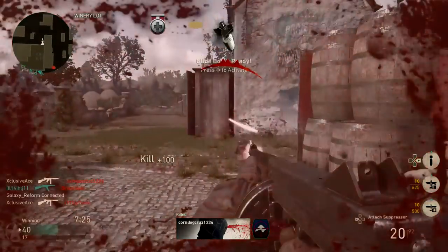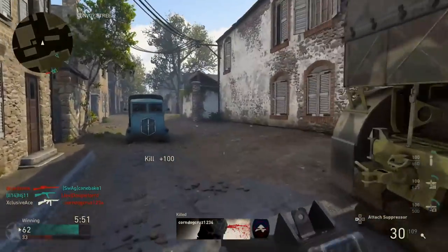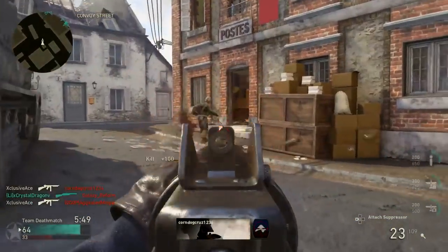For headshots, just like with all the SMGs, don't worry about headshots — getting one single headshot is never going to change the number of shots to kill for your weapon. The only way you're going to change the number of shots to kill is within your 5 and 6 shot kill ranges where you have to hit every single bullet to the head, and that's not realistic with the recoil.